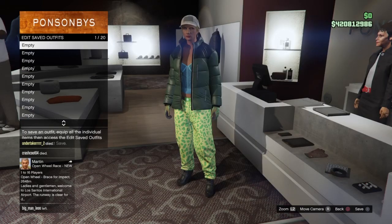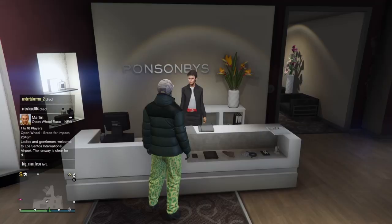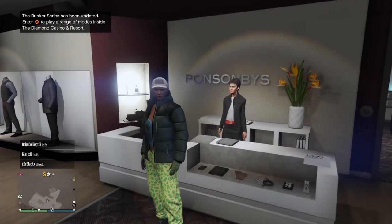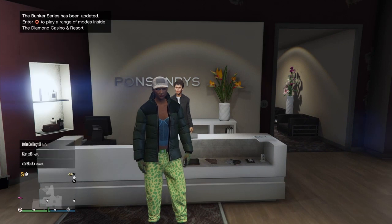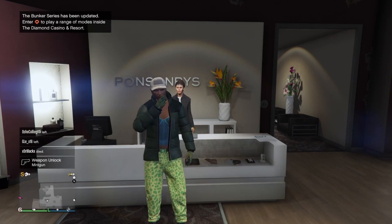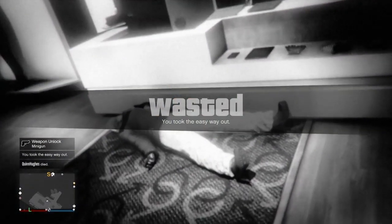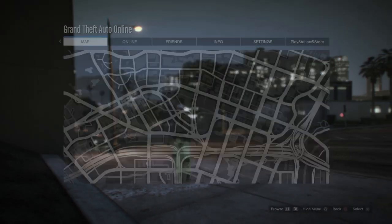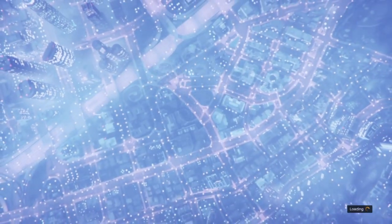This is what the component should look like with all those items equipped. For the first step of the transfer glitch, bring up your interaction menu, go down to Take the Easy Way Out and select it. This forces a game save so the component transfers over correctly. Wait until you load back in. Once back in, bring up your pause menu, go to Online, then start up Creator.